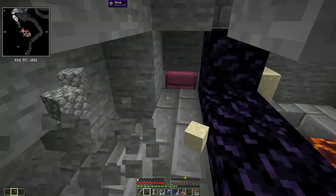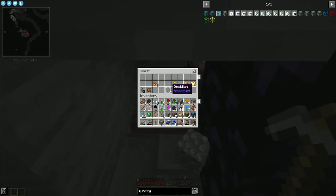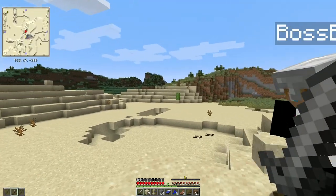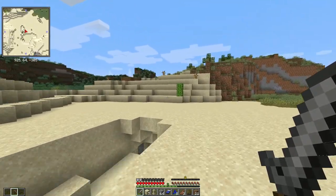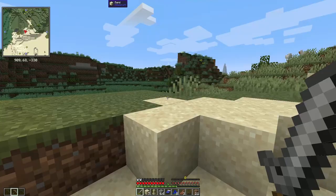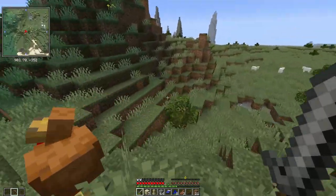Oh, I found the chest! There's a block of obsidian, some glistening melons, a golden chest plate, a golden axe with Silk Touch, and a flint and steel. I've got no room for it. What is that over there? It looks like sky mountains maybe. Oh yeah, let's go that way. It's like trees. Oh yeah, there's definitely something there.